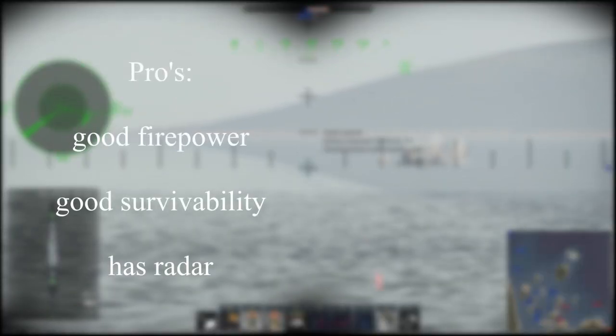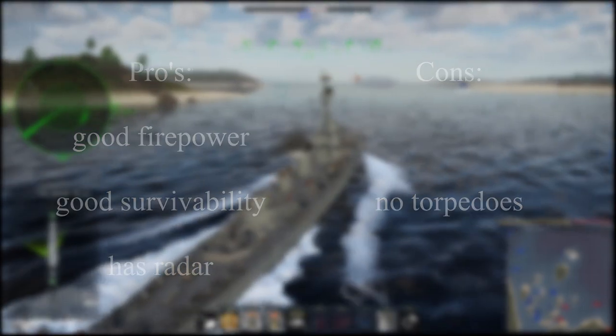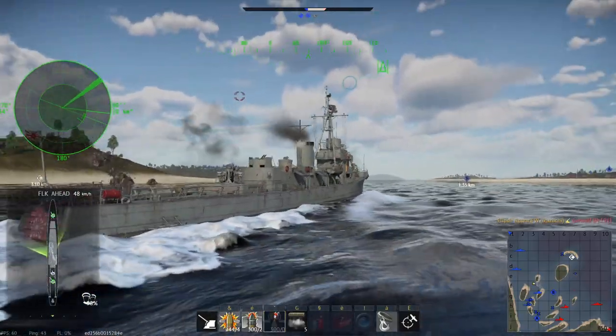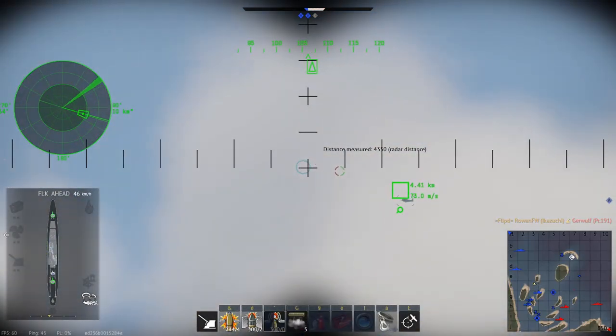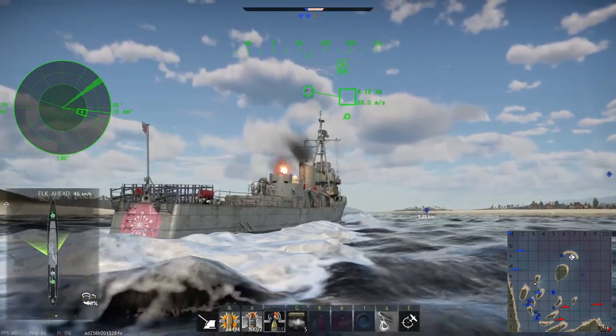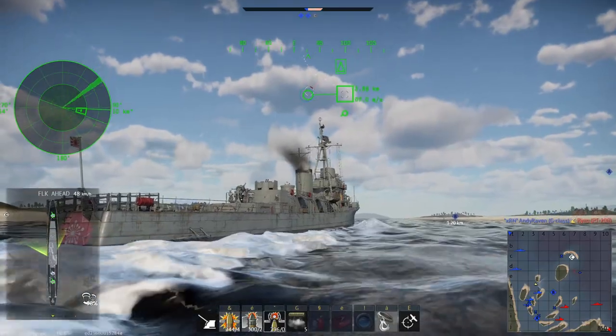Pros: good firepower, good survivability, has radar. Cons: no torpedoes. Verdict: consider it. The Ikazuchi is pretty much a better Chikugou in the current state of naval and is much more enjoyable to play thanks to not having the same turret weakness. Out of all Japanese frigates, the Ikazuchi comes closest to earning the 'spade it' verdict, but due to the current treatment of frigates I cannot give it this verdict.